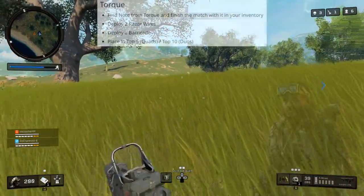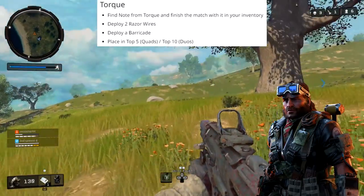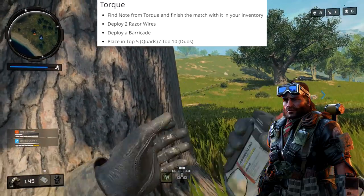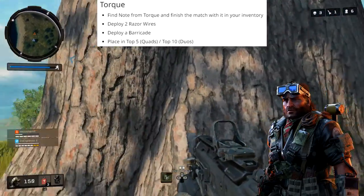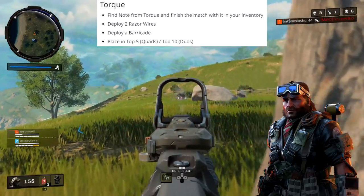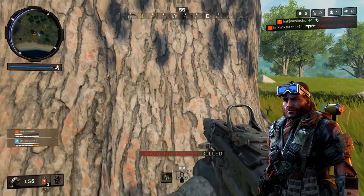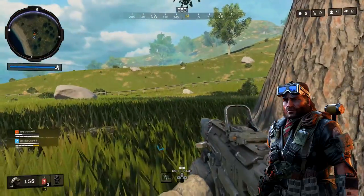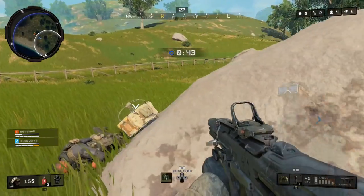After Crash, we have Torque — one of the more interesting and difficult ones. For Torque, you have to find his note and finish the match with it in your inventory. On top of that, you have to deploy two razor wires and one barricade and finish in the top 20 players — so top 20 in solos, top 10 in duos, and top five in quads. An interesting fact: you find Torque's note in a supply drop, and in that same supply drop there will be two razor wires and one barricade. So you just pick all of it up, deploy it, and finish in the top 20.